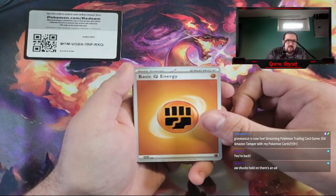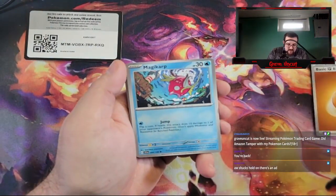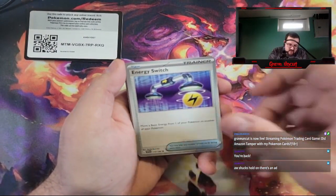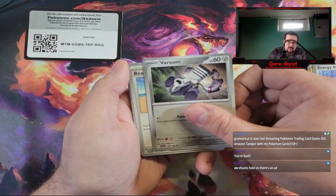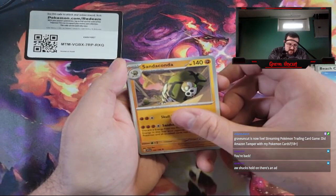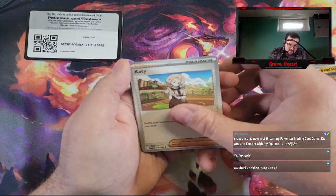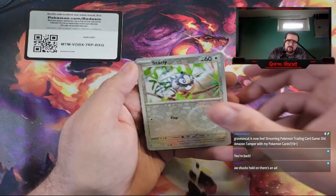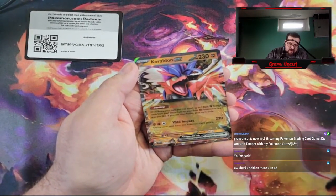We got Basic Fighting Energy, Magikarp, Magnemite, Energy Switch, Varoom, Beach Court, Sandaconda, a Keit. Heracross Reverse, Starly Reverse — and a Coridon EX.